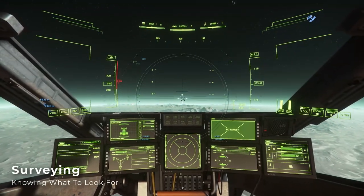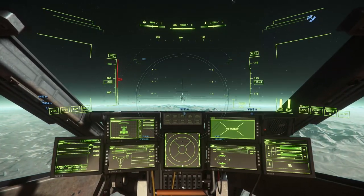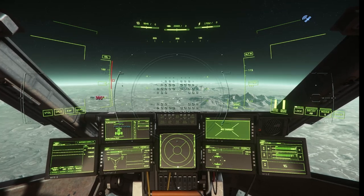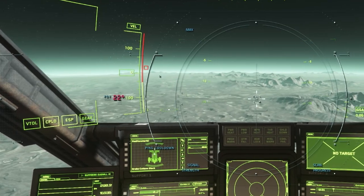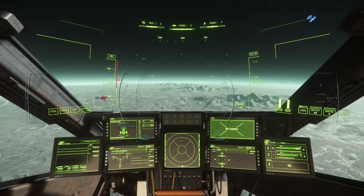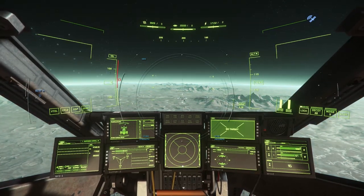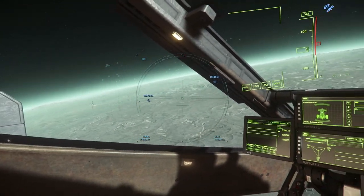There are two factors to keep in mind when scanning: your active ping angle and the type of signal you are detecting. The ping angle indicates how wide of an arc you're scanning, oriented from the center of your targeting reticle. We can cycle between 360, 179, 90, 45, 22, 11, 5, and 2 degrees using the comma and period keys. My recommendation is to set it to 90 degrees and leave it there, as we'll be flying in a straight line over the terrain for the majority of our surveying time. This cuts down on the number of signals we pick up that are behind or directly broadside to us that we would normally overshoot.